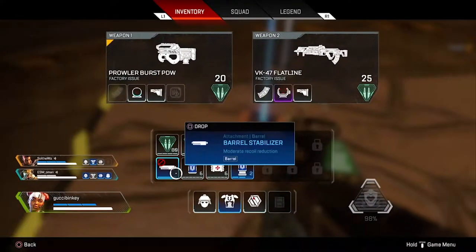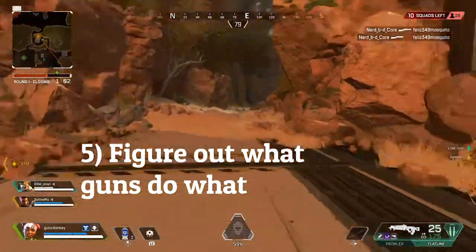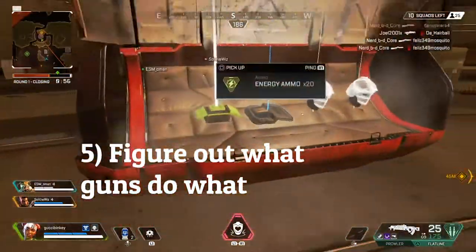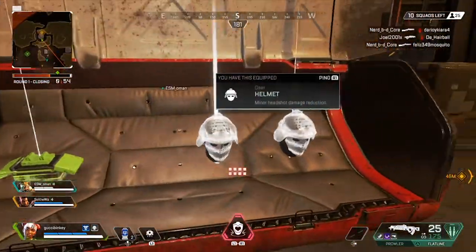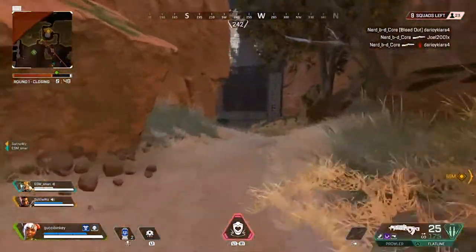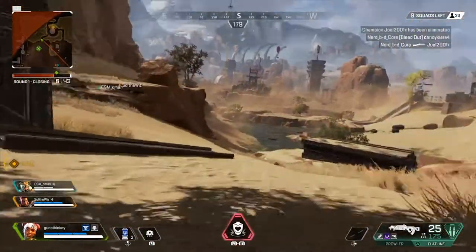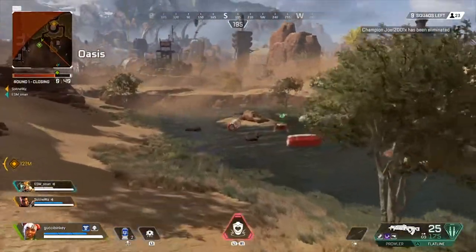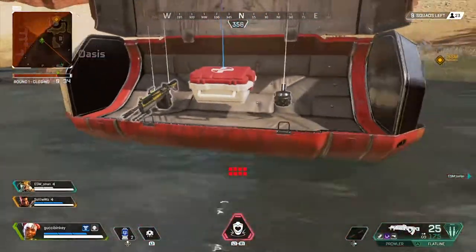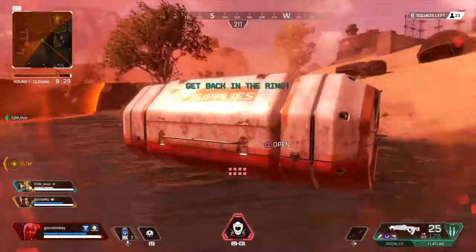The next tip is to learn what guns do what. There are a ton of different guns in this game with different fire rates — some are burst, some fully auto, some single shot. Anytime you pick up a gun, check what it does by looking at it or pressing the start button on your controller. It can be very annoying if you think a gun is fully auto but it's only a three-round burst and you get lit up because of it.